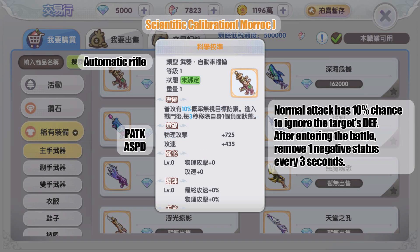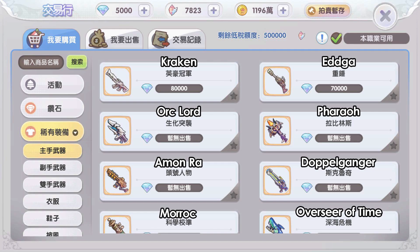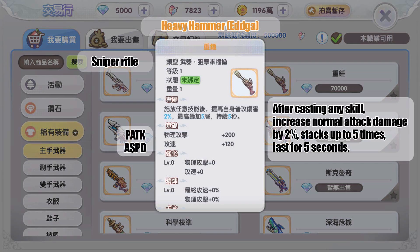Now let's look at the Sniper Rifle gold weapons. The first one drops from MVP Edgar: after casting any skill, normal attack damage increases by two percent, stacking up to five times, lasting five seconds. This is rather contradicting — casting a skill to boost normal attack damage is unheard of in ROX so far. But I think a longbow penetration build could utilize this effect if switching to Gunslinger.